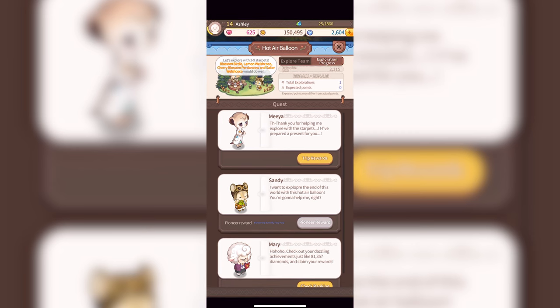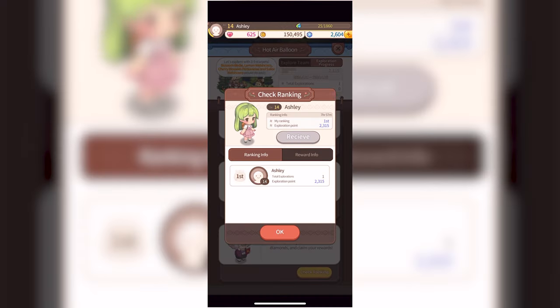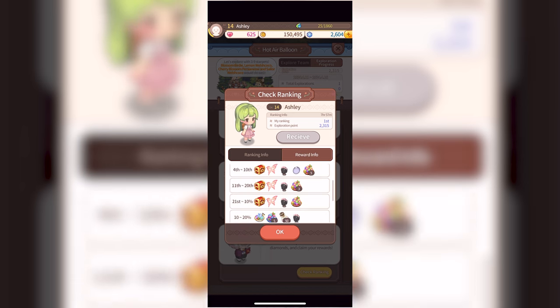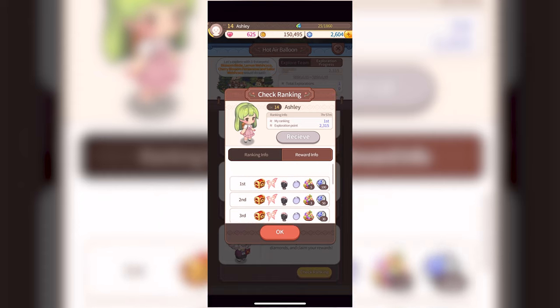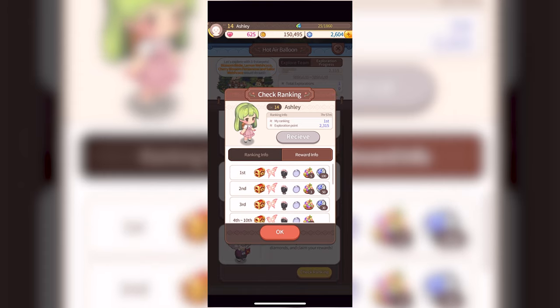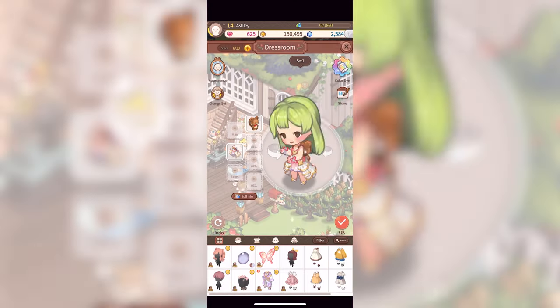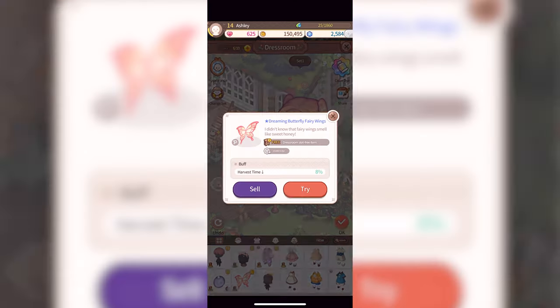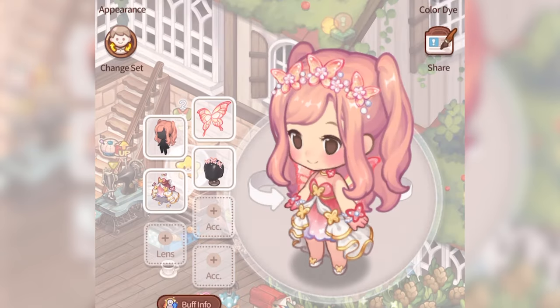But wait, it doesn't stop there. There is also a ranking system which unlocks more rewards based on how well your explorations went compared to other players. Everyone will get a reward from the rankings — anything under 80% will get these two items, but the rewards continue getting better if you rank higher compared to other players, leading all the way up to first place. The rewards are absolutely adorable, so I highly recommend participating in this event. Just look at my character, how stunning.